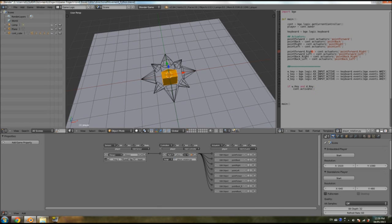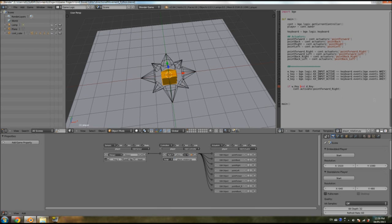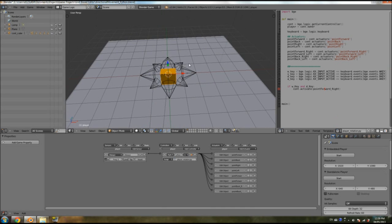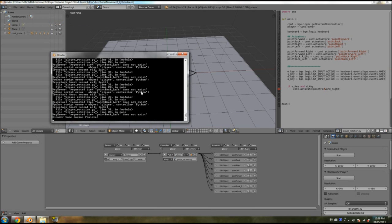We're going to set it to `point_forward_right`. You can copy and paste — it's probably safer so you don't have spelling errors, Control+C, Control+V, inside the bracket. When I press W and right it's going to activate the point forward and right actuator, which will make the player point on an angle theoretically. That didn't work, so we're going to go to our console.